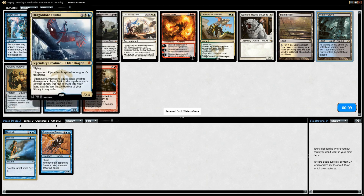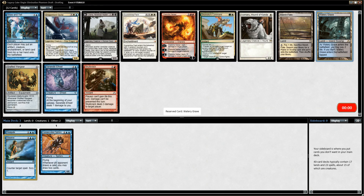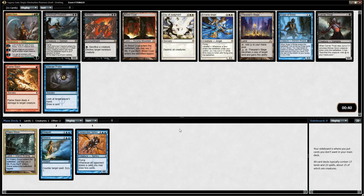Dragon Lord Ojutai is very powerful. Show and Tell lets you put an artifact, creature, or land from your hand into the battlefield — it's very strong, but I actually hate it in cube. The reason is that everybody else is also playing really strong cards they can put into play off of it. Every time I've tried Show and Tell, I play something big and nasty, my opponent plays something just as big, their creature basically has haste, and they just pound me to death. I don't think I've ever won a game after curving into Show and Tell.